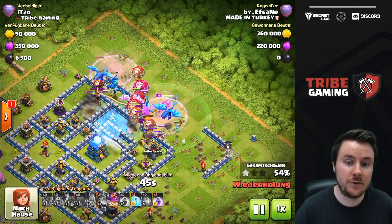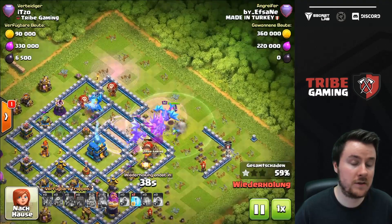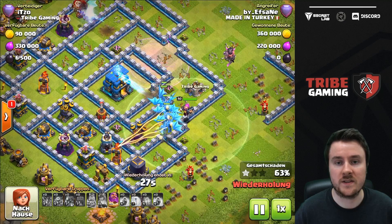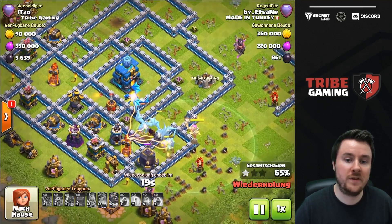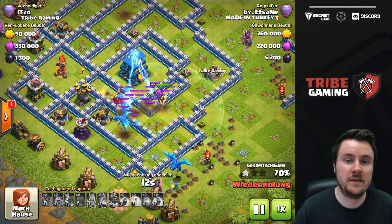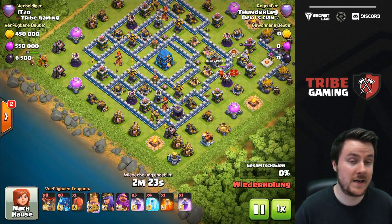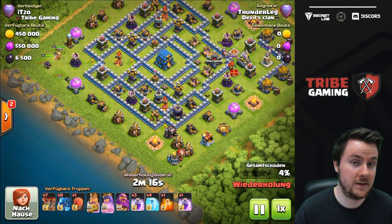He's spamming the dragons on the left side, but he activated the town hall really early because there's so much percentage on the right side. The sweeper is pushing the dragons away and there's no pathing at all to the town hall, so this first attack is going to be a one-star. Even if the dragons had gone to the middle, the other sweeper would have pushed them away. With this sweeper setup it's super hard to reach the town hall with electro dragons.